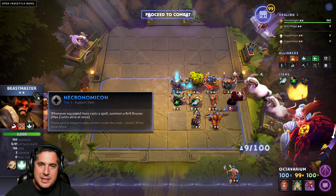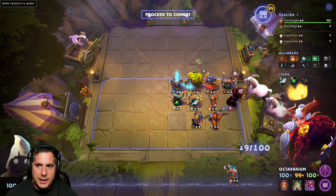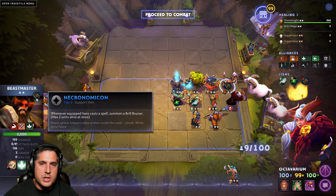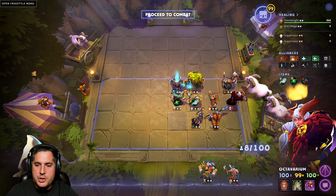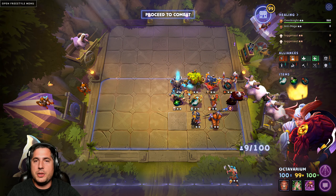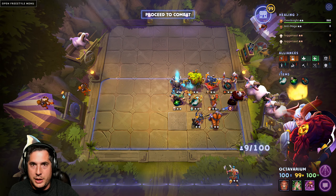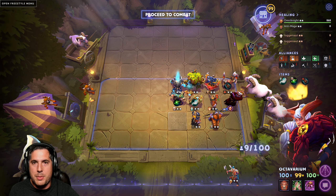Putting Necronomicon on Bristle Back is a fantastic situation. However, I've been finding that Lycan and completing the Summoner bonus is a little better than Bristle Back. If you have Bristle Back and a Necronomicon, there's nothing wrong with swapping Lycan out — but you won't be able to finish Summoners unless you get to level 10 and run both. The only disadvantage to this build is that it's very straightforward, so a lot of people are forcing it. You'll see games where three or four people are going Shamans.